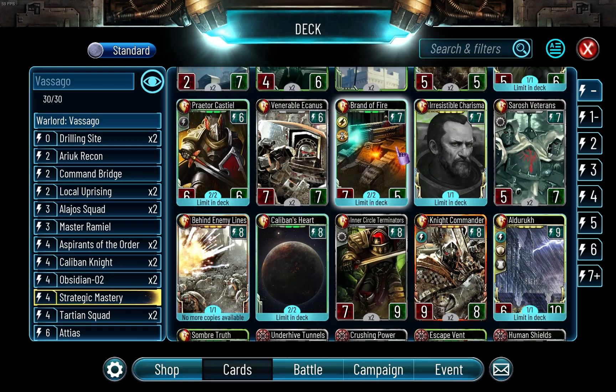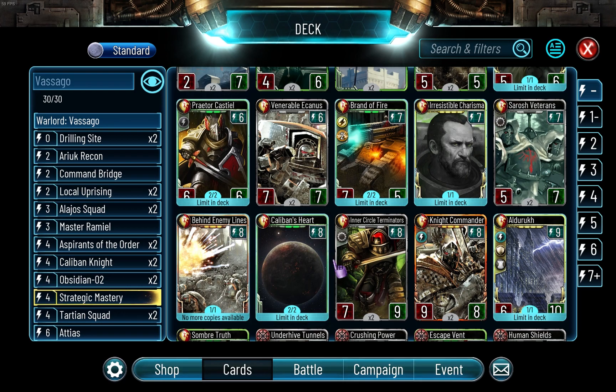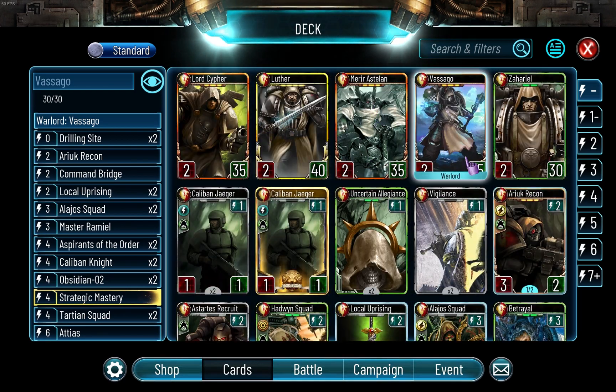Let's say you have Caliban's Heart. You can use this as a two-attack, like five-times flank troops. You can clear a board with this just because of the ability, so it can be very useful.